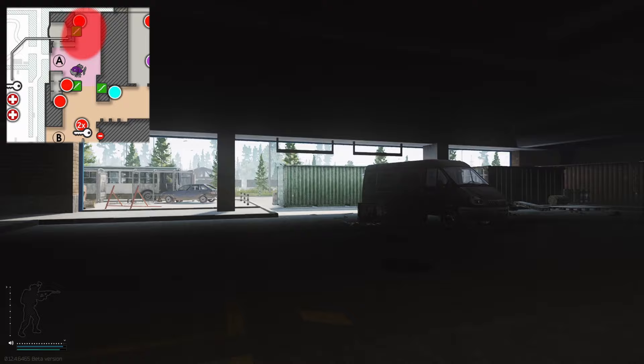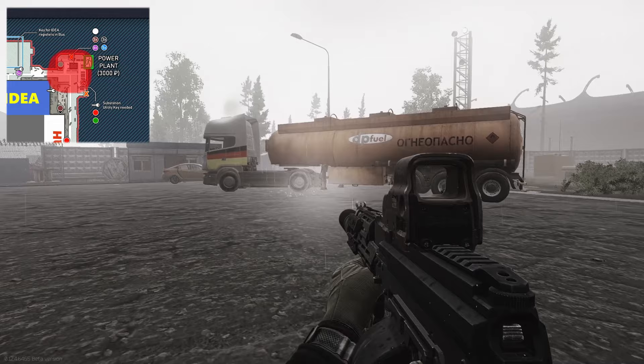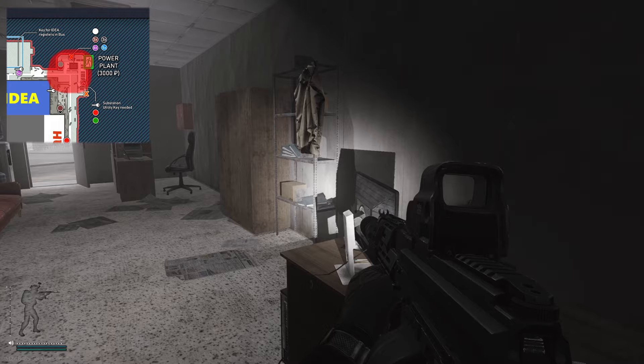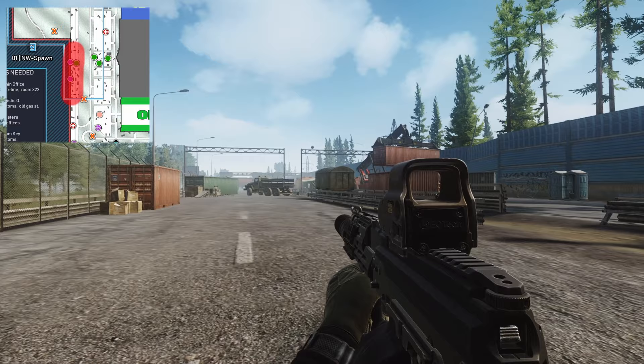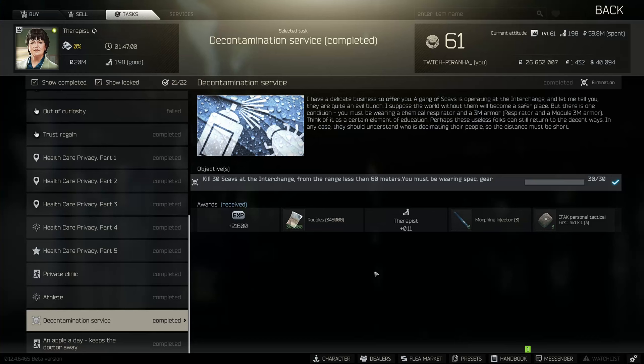There are two more spawns to check out. Power Station is a very good location especially late game — I wouldn't go there early game. If the power hasn't been turned on inside Idea within the first 20 minutes or so of the raid, there's a high chance someone is camping the power station. Also, the tents at the highway at the front of the Ultra building are a decent spot — you can get anywhere from three or four to almost ten scavs there sometimes.